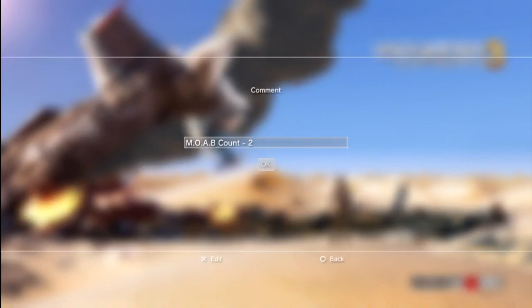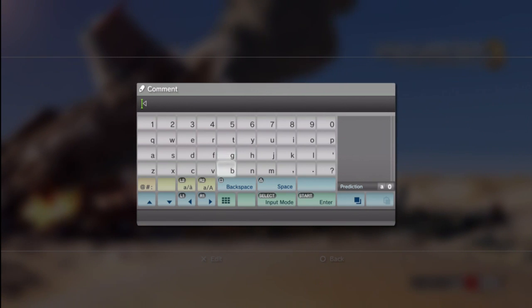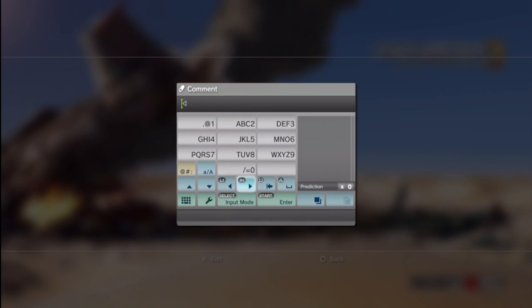What you want to do is go to your comment, go here, and delete whatever comment you have in. Then go to the diagonal keyboard and go to single tap right where the wrench is, or whatever that thing is. You want to go to single tap, and then hit period space.